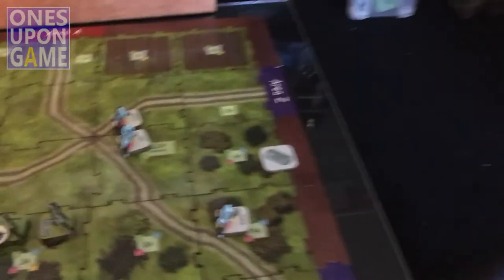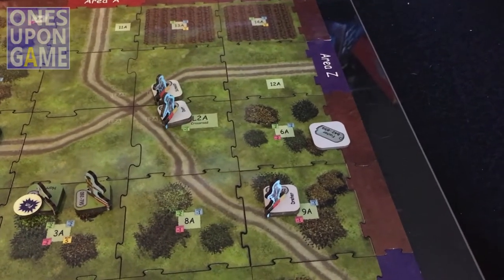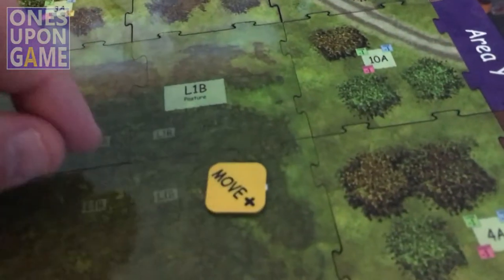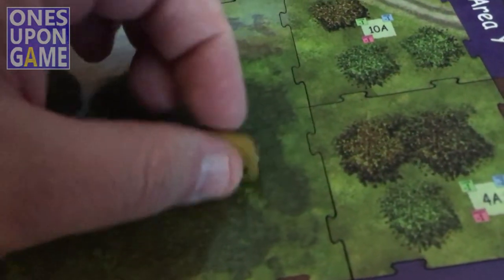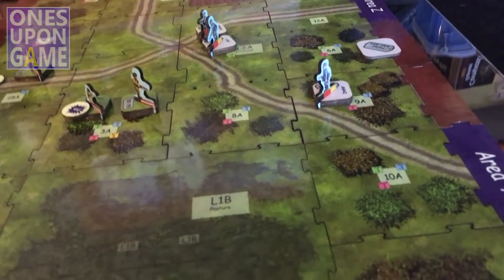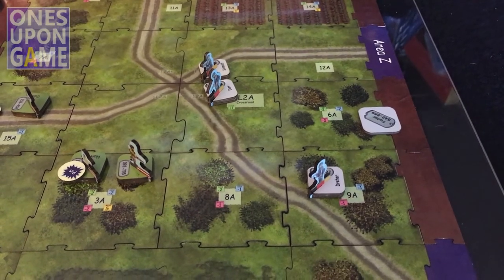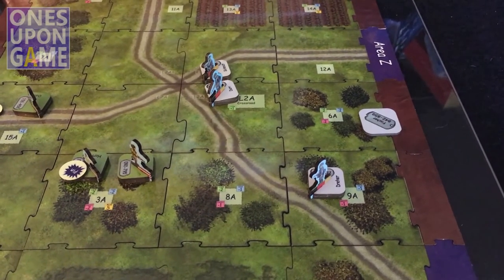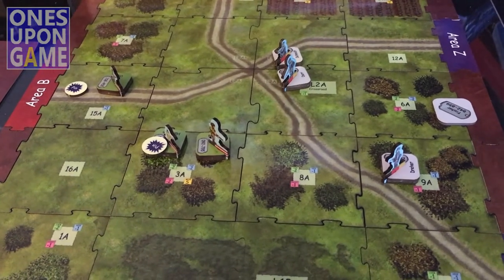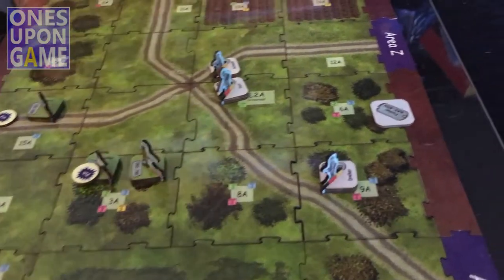Each soldier can move one square. If they need to move in a restricted fashion, there are move-plus tokens you can use — you can save your move up, add another move to get move-plus-plus, letting you move three times your movement allowance. One important thing about the phases: if opposing soldiers end up in the same square or the same landmark tile at the end of the phase, a close combat is triggered. It can get messy really quick.